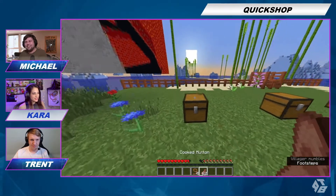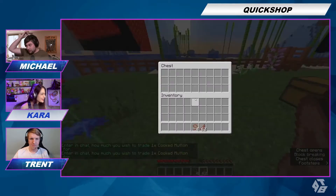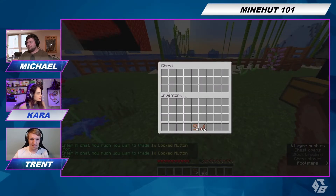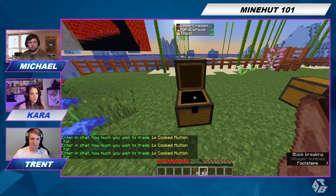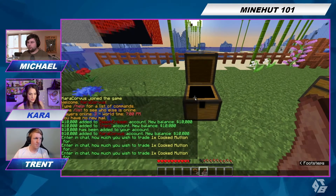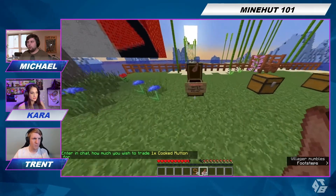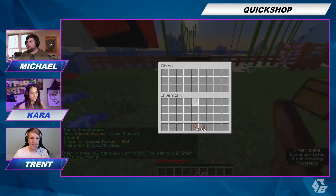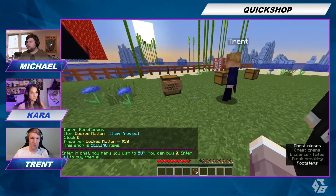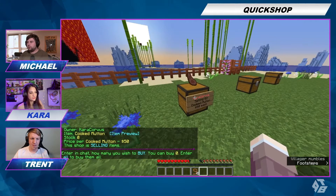Alright, I'm going to sell... Place down a single chest, enter in chat how much you wish to trade one cooked mutton for. I'm going to say 50. 50 mutton. And it's got, like, the item floating above it — that's really cool. I have 62 cooked mutton, 50 each.